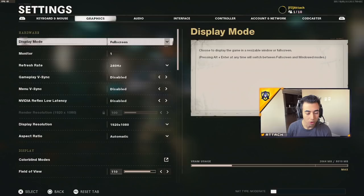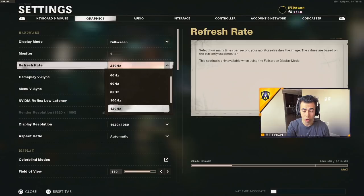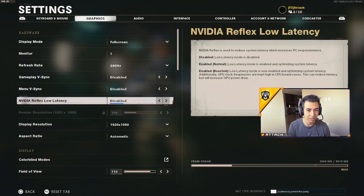I play on full screen display mode, and I just have one monitor connected — the 240hz. It's very important to have the 240hz, and make sure you also turn on 240hz on your monitor through Nvidia settings, because if you don't do that on your monitor you won't actually be getting 240hz. That is an absolute necessity. Gameplay VSync: disabled.